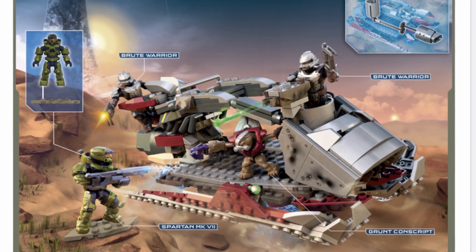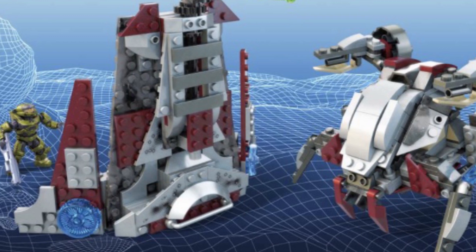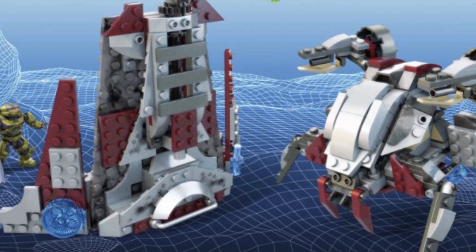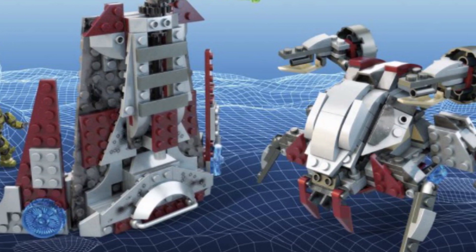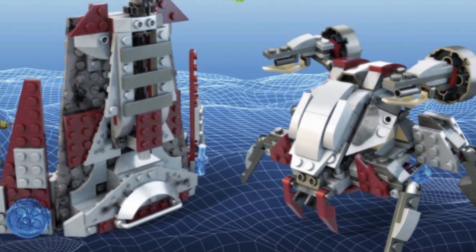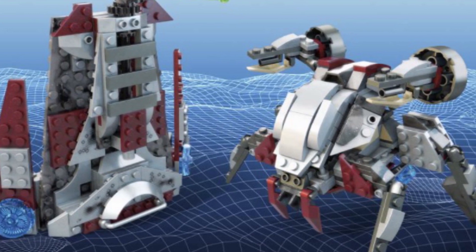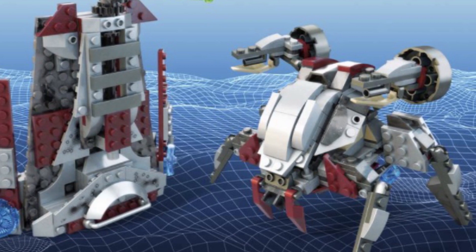Unfortunately the novel slips my mind right now — I'll look into it and try to come back to you. Taking a quick look at the alternate builds for this set, you get a small barricade and a walker, both of which look really good. I'm pleasantly surprised by the alternate builds. Alternate builds aren't really something that would make me buy the set, but I totally get that for many people it could be what swings it. It adds value and much more playability, so I think it's a really good thing that Mega have continued to do these 2-in-1 builds.